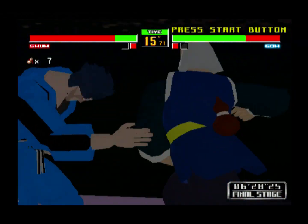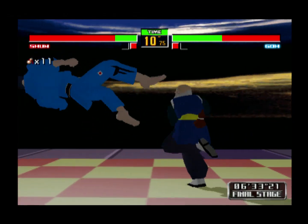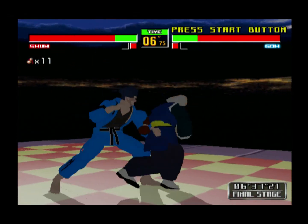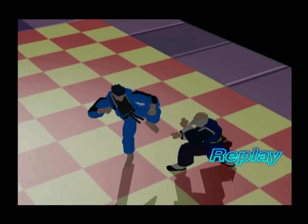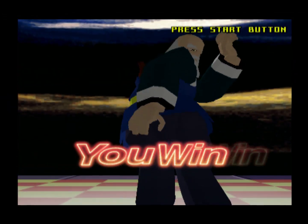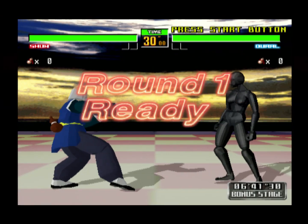The lack of throw-miss animations hasn't annoyed me as much with Shun as it has with some other characters. I don't know if he has a more generous throw range, but it's been working out better. When I do miss a throw and there's no miss animation, it just drives me up the wall — it makes me feel like my input didn't go through or the game spit in my eye. No feedback — that's one little aspect I don't enjoy about the game.